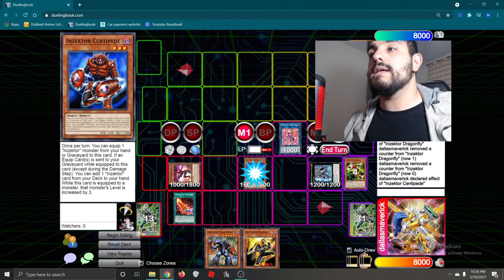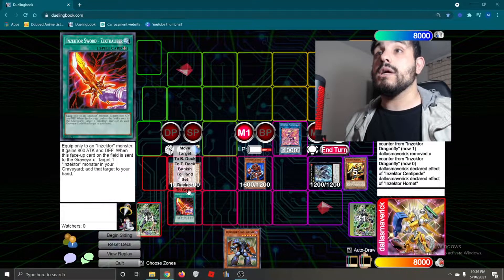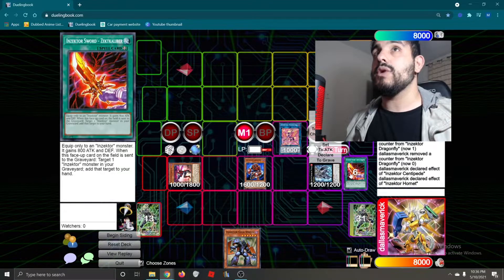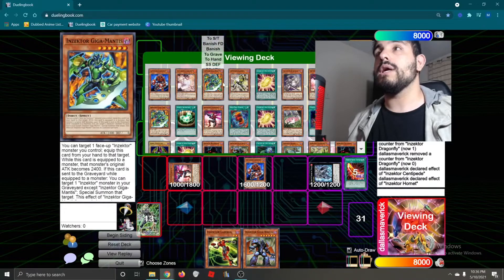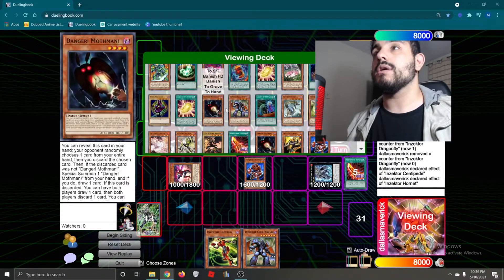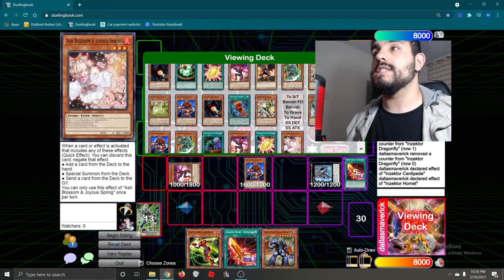Now we're going to activate and equip this to our Dragonfly, then equip it with our Hornet. We're going to activate Hornet's effect to send itself to the graveyard to pop our Sect Calibur. Chainlink 1, Chainlink 2, Chainlink 3 Sect Calibur. We're going to add with Sect Calibur, search our Sect Calibur, and then special summon out another Centipede.